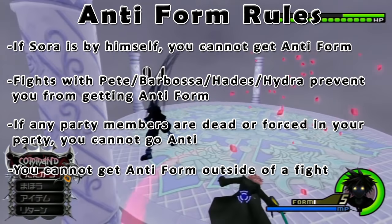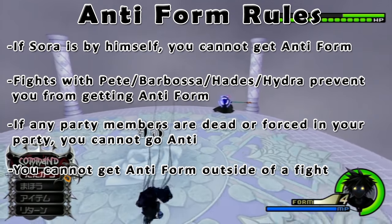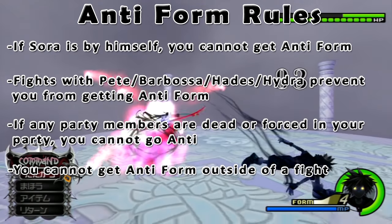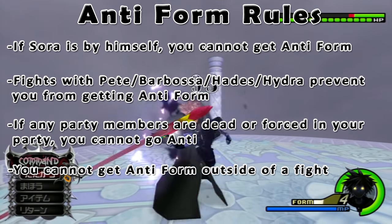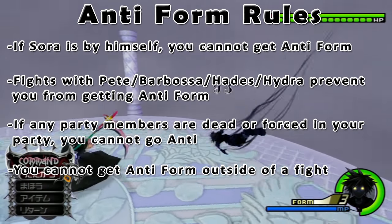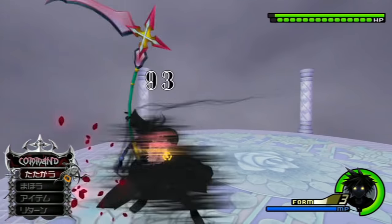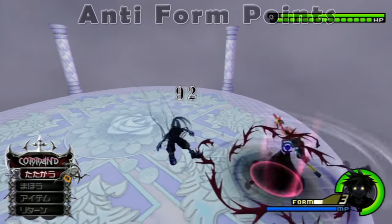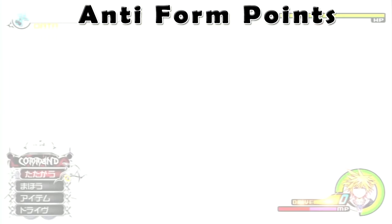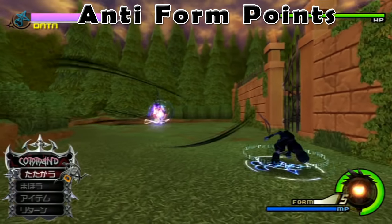Lastly, you can also not get anti-form unless you are in a fight, so if you want to use a form in a fight but are worried about getting anti-form, try going into the fight already in that form, unless you are going into a fight where the game auto-reverts you. Knowing these situations will help you understand the anti-form hidden point counter. To normal players, anti-form may look completely random, however it is not entirely random and is almost completely controllable if you know how the point mechanics work.